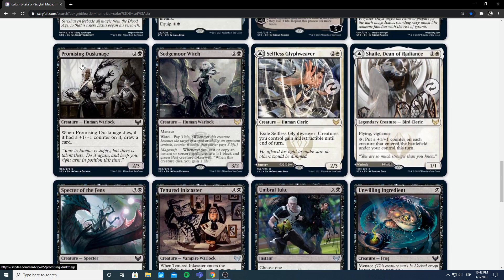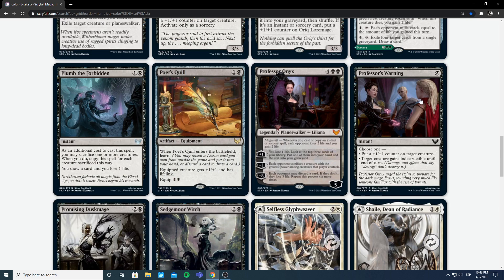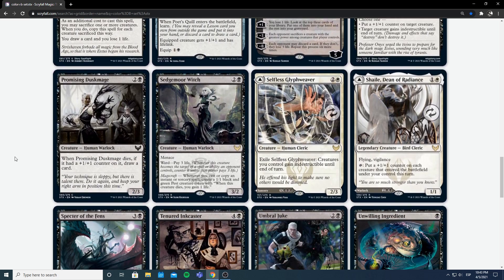Now we have Promising Dusk Mage — 2 and a black for a 2/3 creature human warlock. When it dies, if it had a counter on it, draw a card. That's obviously the +1/+1 counter synergy in black and white. A 2/3 for 3 is nothing to write home about, but if you have enough ways to put counters on creatures this gets a lot better — essentially a 3/4 for 3 that draws a card when it dies. I don't want you wasting a whole card just to get a counter on it and then have it removed. But if you have easy ways to get counters, this is a decent role player. Without counter synergy, 2/3 for 3 is not good — do not play this.